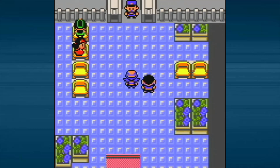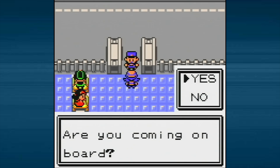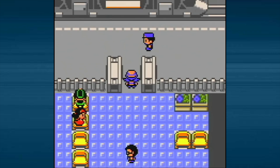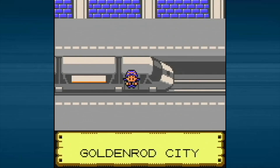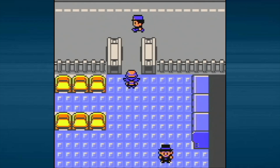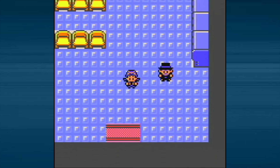Let's actually ride the train! We show the pass: 'Right this way, please.' I won't talk over this because you should hear how intense this train music is. It's a really short ride, but here we are in Goldenrod City! Now we can go back and forth between Johto and Kanto very easily anytime we want. The magnet train runs all times of day — you don't have to wait for a certain day.